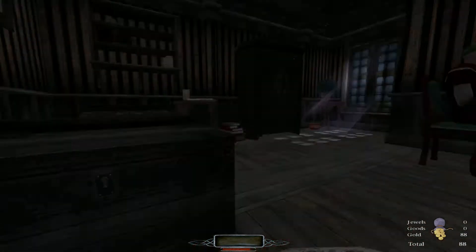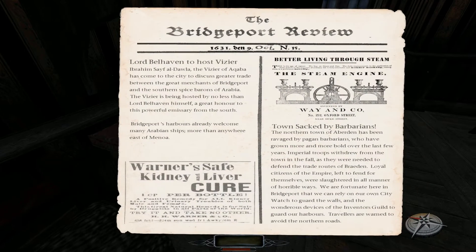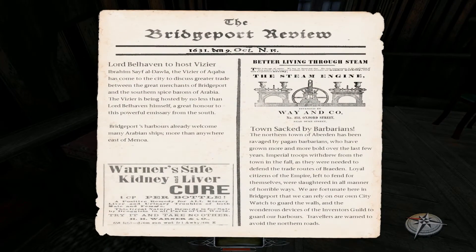If you're a good thief you would close these doors, but if you're a thief who wants to know where he's been, you'd leave it open. 'Lord Belhaven to Host Vizier Ibrahim Seifal Daola — the Vizier of Akaba has come to the city to discuss greater trade between the great merchants of Bridgeport and the southern spice barons of Arabia.' The vizier is being hosted by no less than Lord Belhaven himself — a great honor to this powerful emissary from the south. Bridgeport's harbors already welcome many Arabian ships.